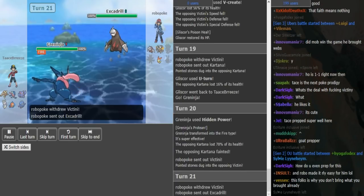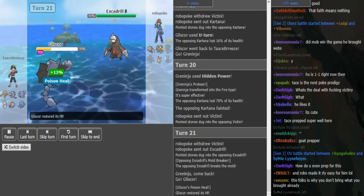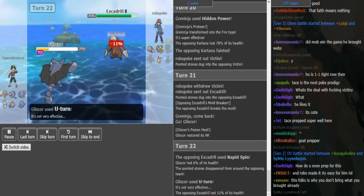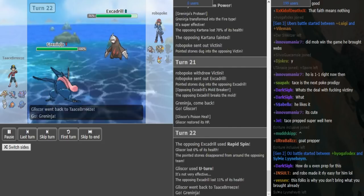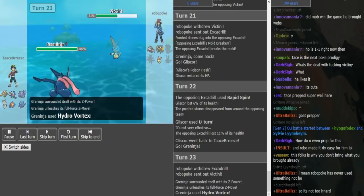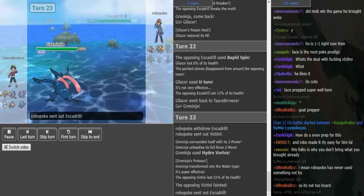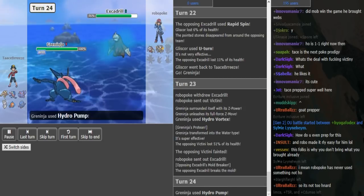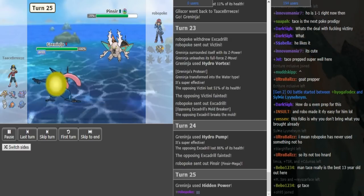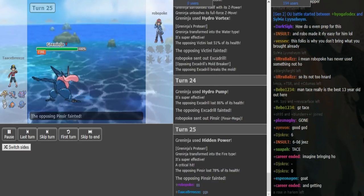Victini comes in and doubles to Excadrill, probably wanting to get rid of the rocks. Tace just goes into his Gliscor, not wanting to let Greninja go right now. Robopoke removes the rocks. Tace U-turns into Greninja and hits the Hydro Vortex which just nukes the Victini - absolutely no switching out for that. This game is pretty much over at this point. There's nothing much that Robopoke can do and Tace just cleans up with the Greninja, gets a crit on the Pincer, and that's game.